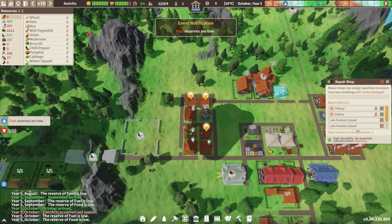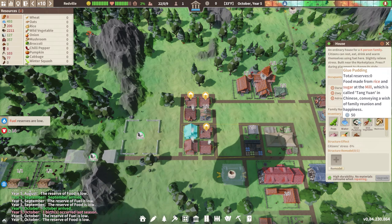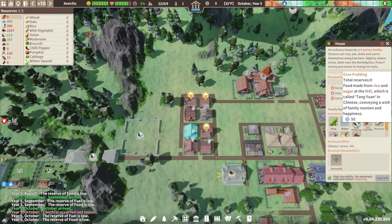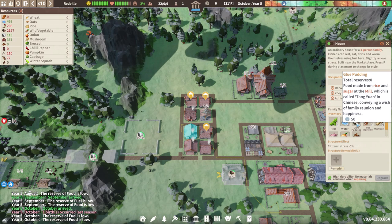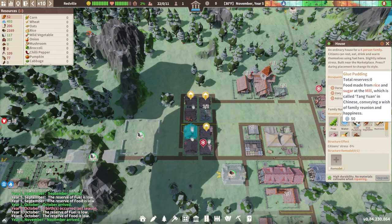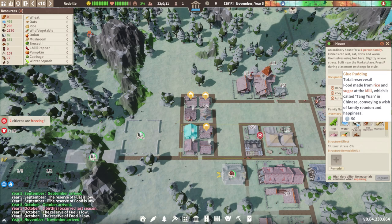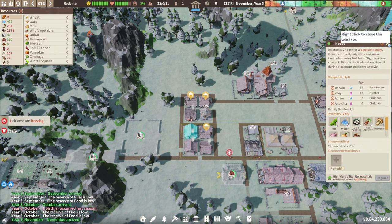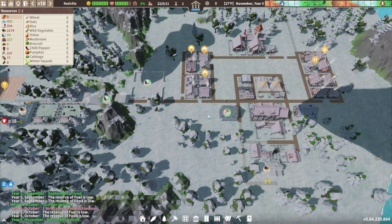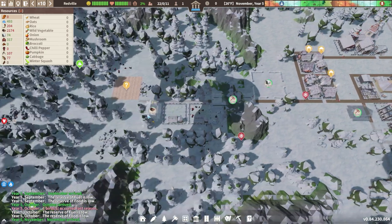Here's that glue pudding we talked about - made from rice and sugar at the mill, which is called 'hang on' I'm guessing - probably totally ruining that in Chinese - conveying a wish of family reunion and happiness. Cool! Rice and sugar. That might be good, I'll have to try that sometime. Maybe I'll have my wife try and make it - she's such a good cook, she makes me those funny things.